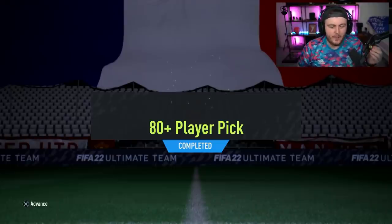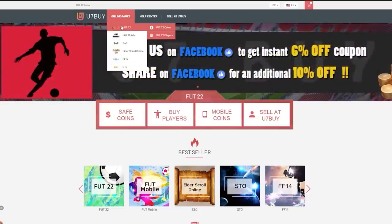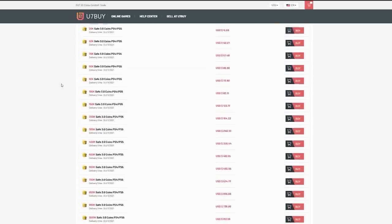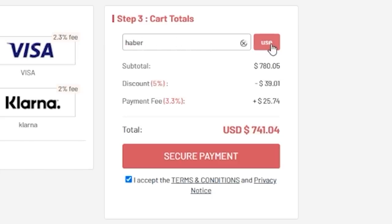EA just dropped the 80 plus player picks. We'll open a bunch of them along with some Prime Icon packs and see if we can get something decent. For cheap, fast and reliable FUT coins, check out u7buy.com. There is a link in the description — use code HABER to get yourself a discount on all of your orders.